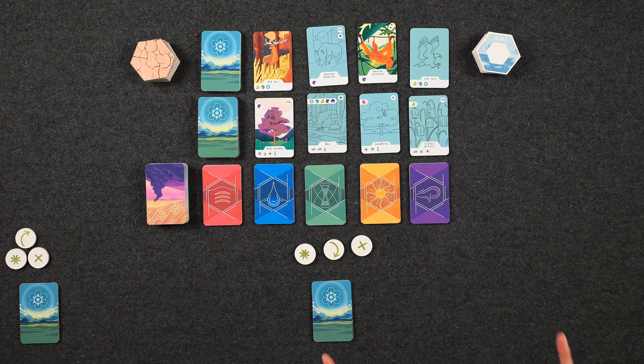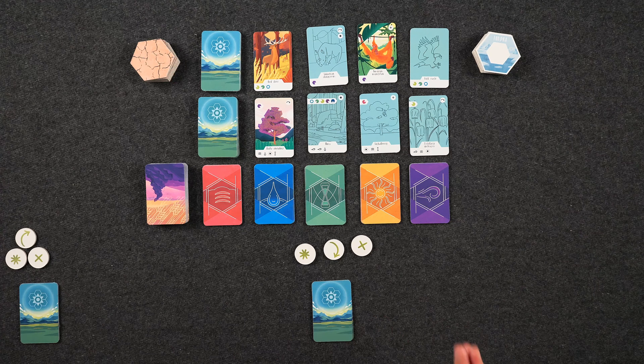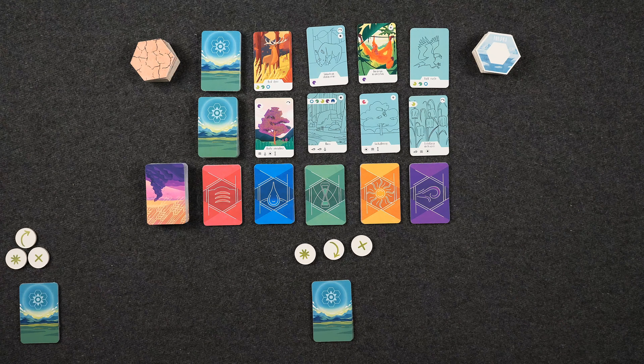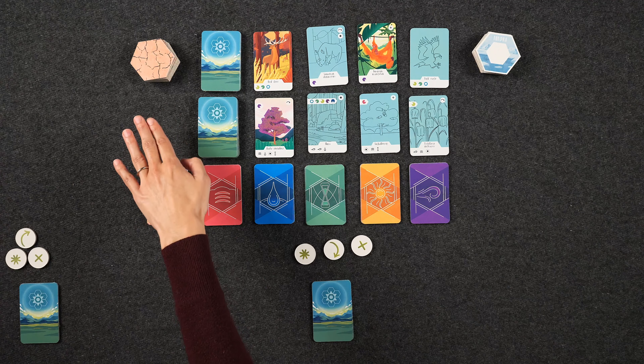We've reset everything and reshuffled all the decks. To determine who goes first, the rules say it's the last person who planted a tree — neither of us have done that, so we did rock-paper-scissors. We're also playing on medium difficulty today. Difficulty is determined by the number of element cards in each deck. One additional rule: if you ever have four disaster cards in your line, you take three extinction tiles — definitely something we want to avoid.